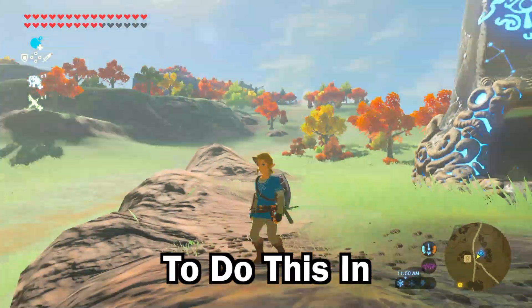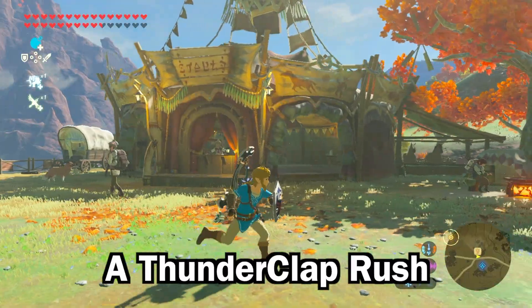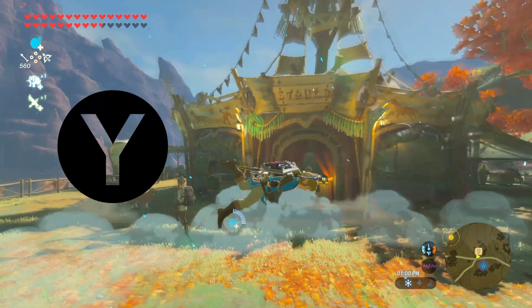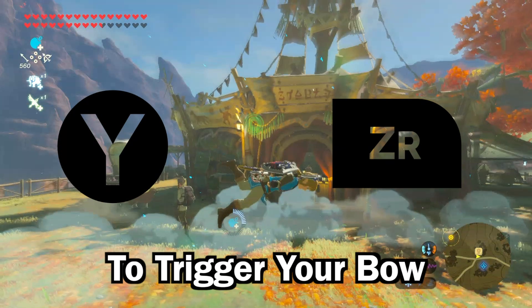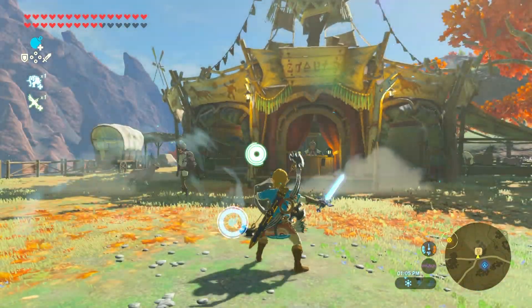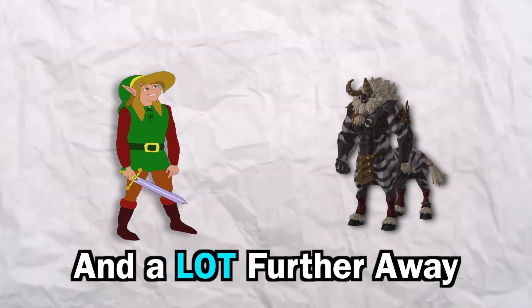I'm going to do this in Breath of the Wild because of a glitch called a thunderclap rush. A thunderclap rush is using a bomb and your shield to do a double jump. From there, you click the attack button and ZR to trigger your bow and the sword at the same time. Then you shoot, land, and do a flurry rush from wherever you would like. This lets me do flurry rushes from up close and a lot farther away.